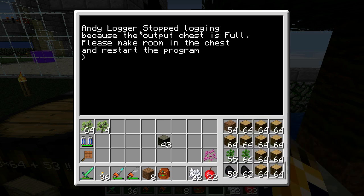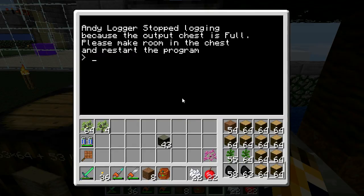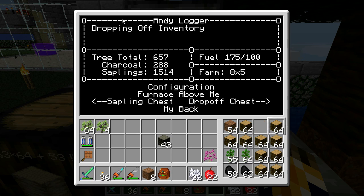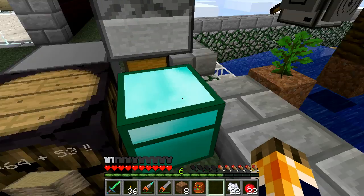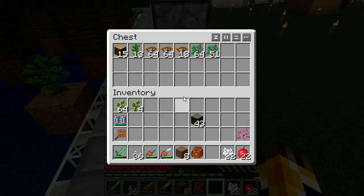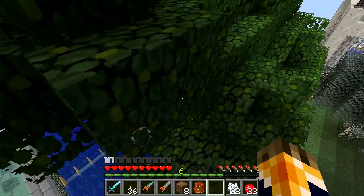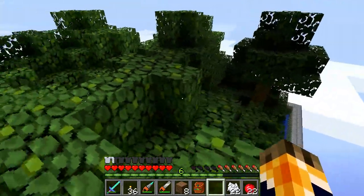It won't turn off until its inventory is completely full, and it'll tell you what happened — 'output chest is full, please make room in the chest and restart the program.' It went ahead and emptied out its inventory into the jungle wood chest and is going to start on with the job. This can also be an effective way to get a whole bunch of saplings, as long as you've got a type of tree that produces enough saplings to do the job. Jungle trees are a little tricky — you can run the farm continuously but you may be on a very small margin.